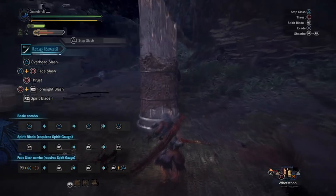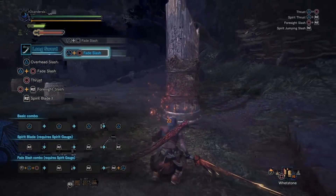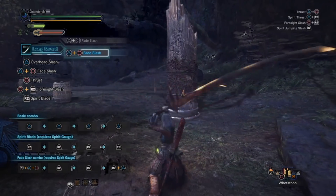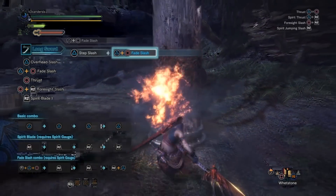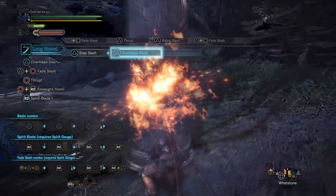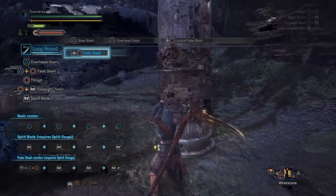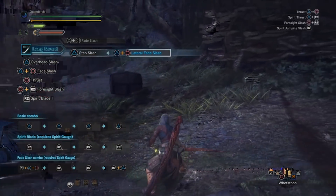The first dodge attack is performed by pressing Triangle and Circle at the same time. It goes for a slash followed by a small jump to the back, which is really useful to pull yourself out of a dangerous situation. You can also input a direction — if you are attacking and want to dodge left or right, just input the direction and the character will perform the dodge that way.